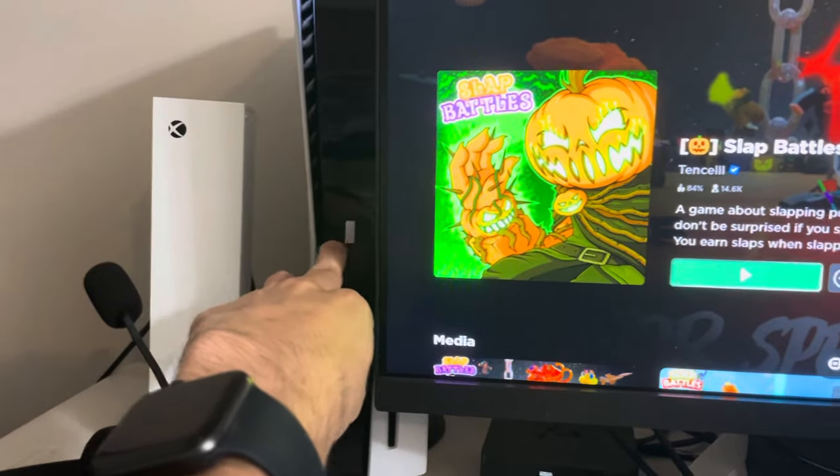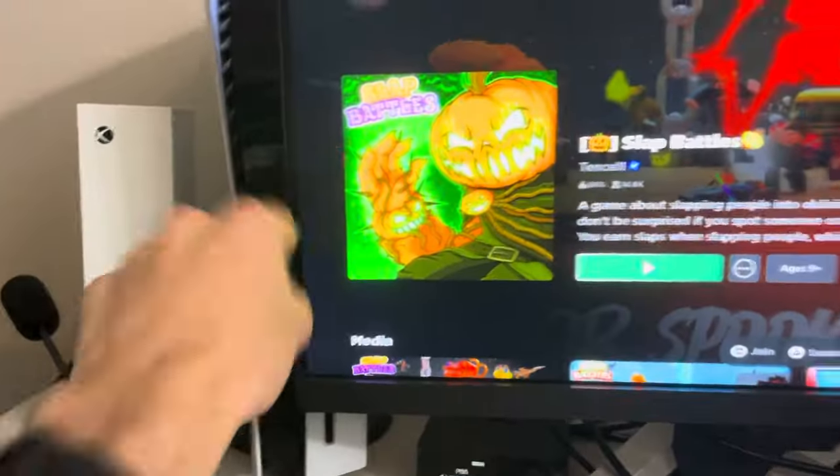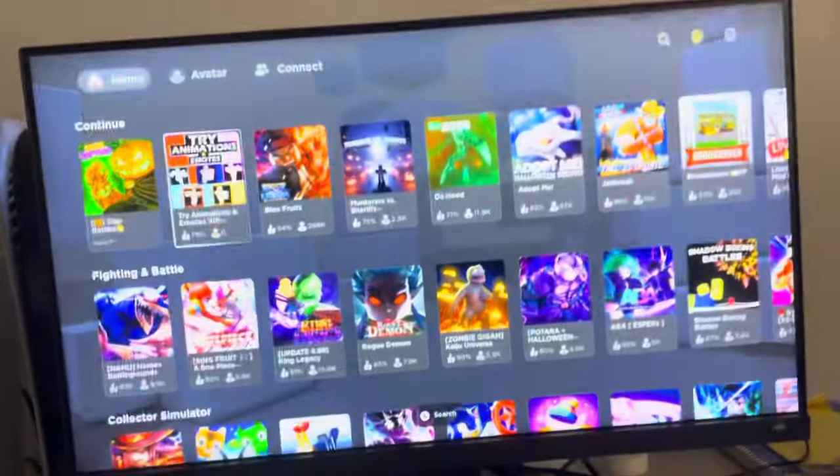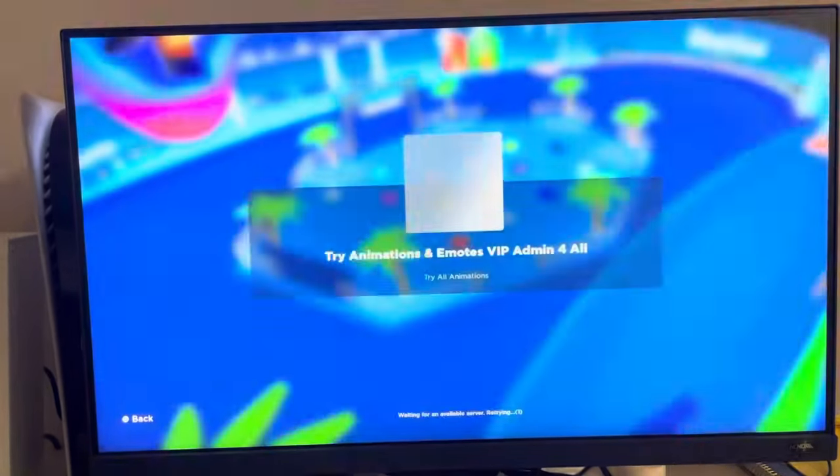All you guys need for this is a USB mouse and keyboard. Just put the USB into the PS4 like this, and then go to 'Try Animations and Emotes VIP.'